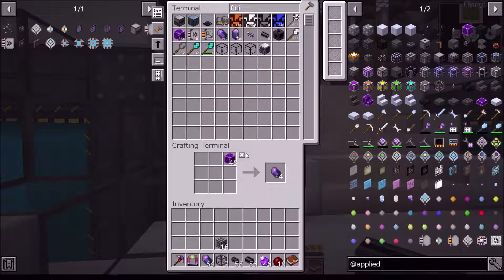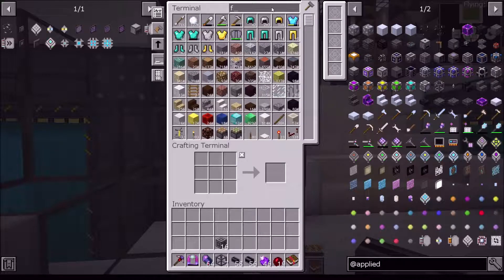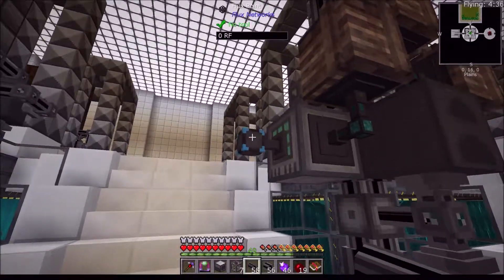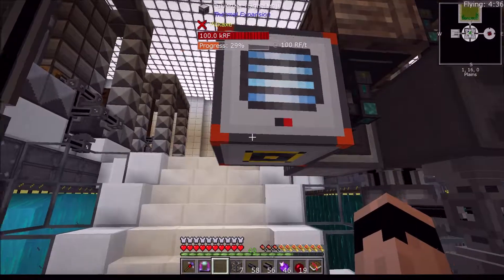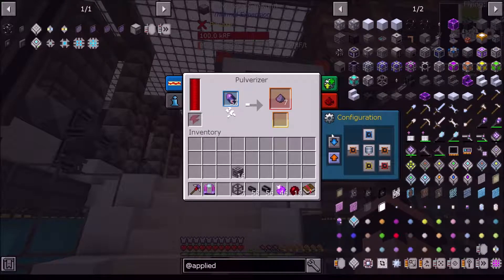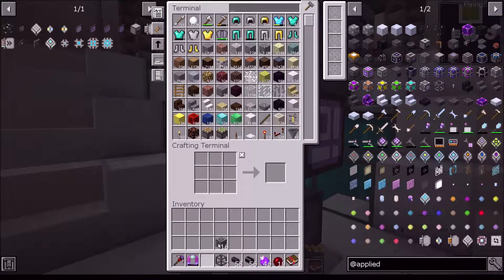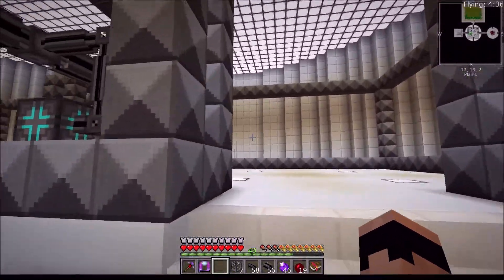We'll grab a bit of that and we need some kind of crusher or grinder. I know I've got something - a pulverizer, that's what I have. That will work perfectly. We'll just slap it onto this guy right here because it's only temporary - we're going to yank it out as soon as we're done anyway. It's going through it pretty quick because of an upgrade I have on this. Okay, we've got plenty of that now.